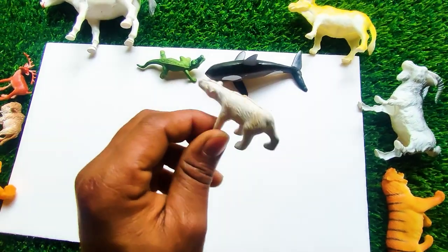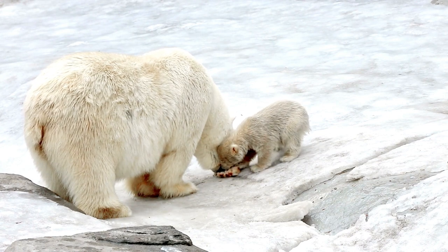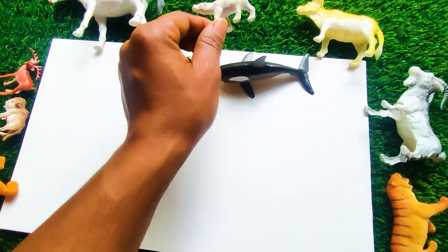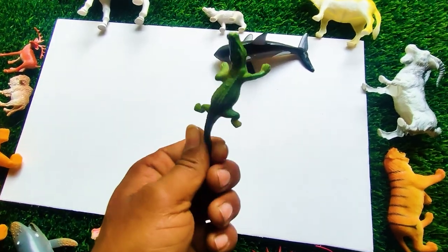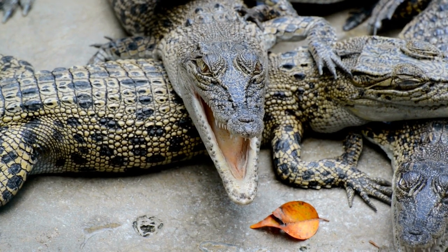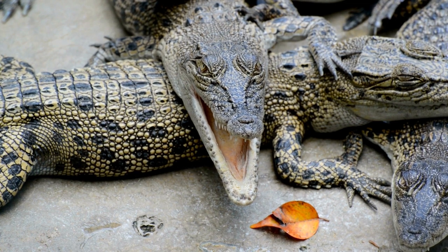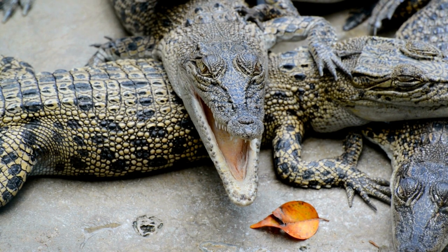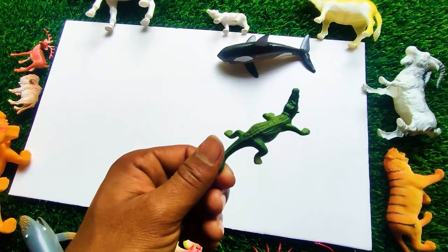And next one — wow, this one is a white bear. So I collect this bear at my side here. And this one — wow, this is a baby crocodile. See, this one is a green color combination so I collect this one at my side here.